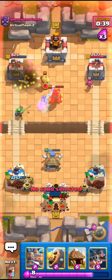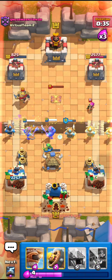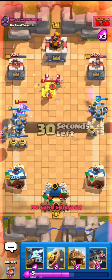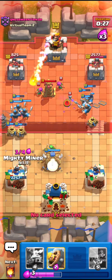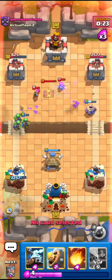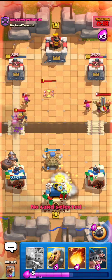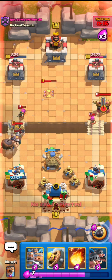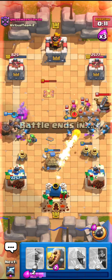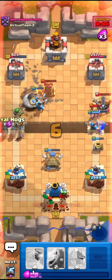I'll fireball the X-Bow right here — all I need to do is keep up the cycle and beat this X-Bow. I'll go for the Recruits right here — nice Recruits. I knew he was going to log my Goblins because they were really low on HP. If you just keep using that on defense then he's going to lose this match. 20 seconds left and if it's not the X-Bow connection I don't really see how he's going to come back. This is the game — a really nice matchup.